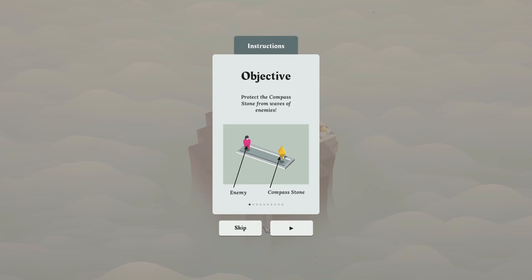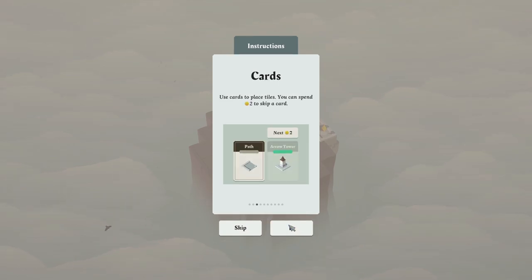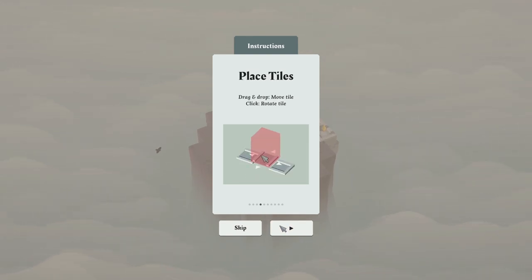The objective: protect the compass stone from waves of enemies. That's an enemy, that's the compass stone — I understand. Place tiles, extend the attacker's path, and build towers to defend. Use cards to place tiles. You can spend two gold to skip a card. Sometimes you may not want to place something as you don't have the space. Place tiles by drag and drop, click to rotate them.